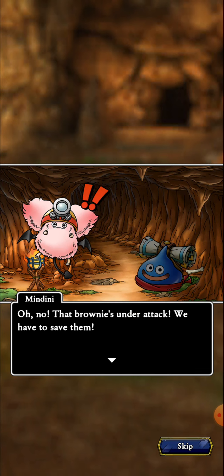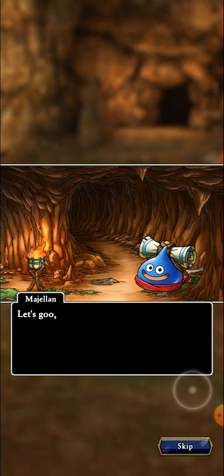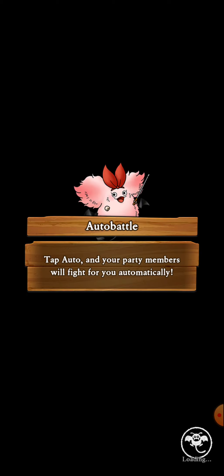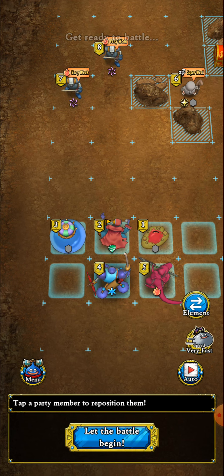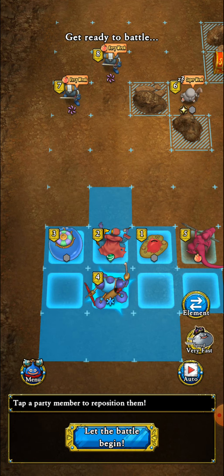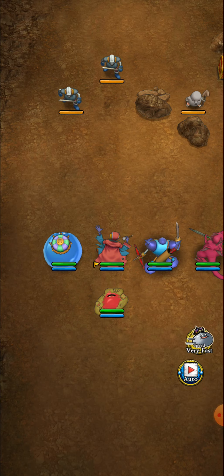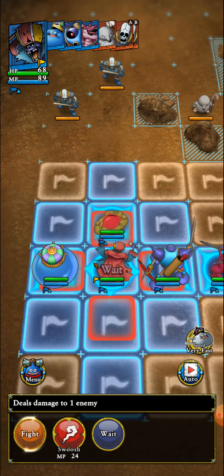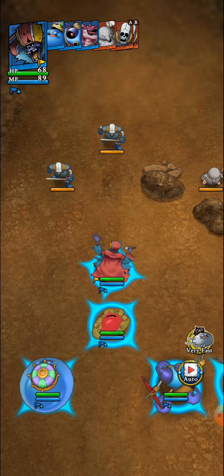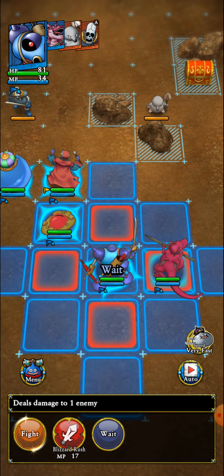'A Brownie is under attack — we have to save them!' 'If you go alone— oops, too late. Goodness, she really has a bundle of energy!' This is why I like playing with a speed team. In the closed beta I could just run through these courses. I can't reach anybody this turn, but the treasure chest is super easy — just stay in the back row. No point using Fizzle on skeletons — they're not going to cast spells.